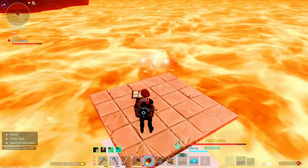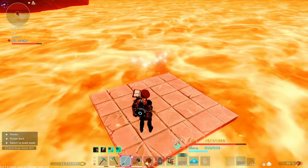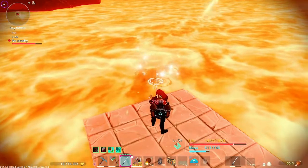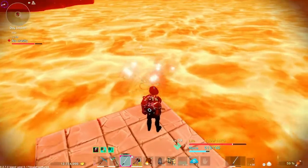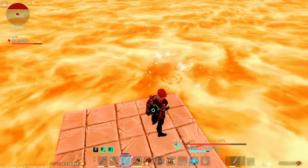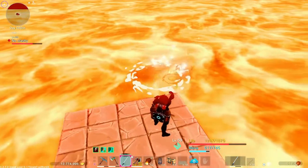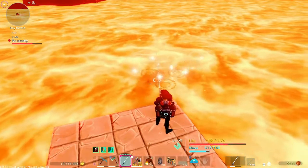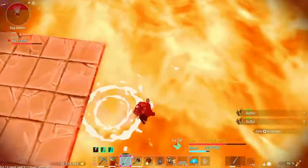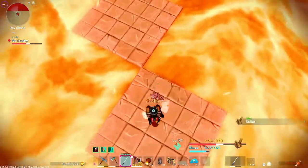Next I want to take you somewhere you wouldn't expect to catch fish — yes, this is Hell Island. If you see these little sparkling things and little bubbles coming up from the lava, you can build platforms out there and cast. Every time I've gone though, I've caught sulfur and other items rather than actual fish. You might want to get an absorber so you don't have to jump in the lava to retrieve what you catch. It's nothing but sulfur here.